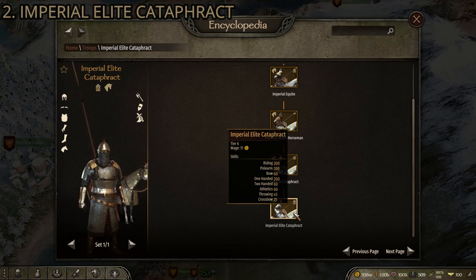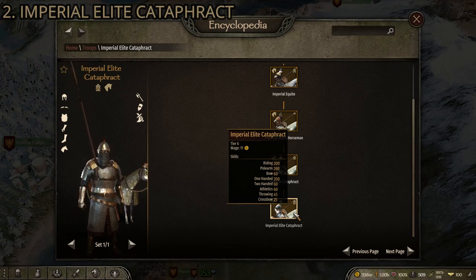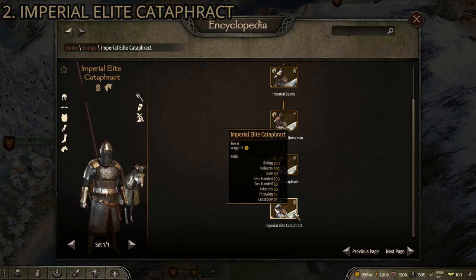Polearm is 260 and they have an extremely long polearm, which is very effective in cavalry-on-cavalry or cavalry-on-infantry charges. The Imperial Elite Cataphract has a really long spear giving a reach advantage that often saves them in a heavy cavalry charge. They also have extremely good armor — some seriously comprehensive Imperial armor with basically no weak points. A lot of units have weaker arms or legs, but the Cataphracts are not like that — very well armored on both the rider and the horse.